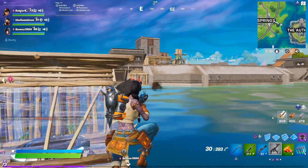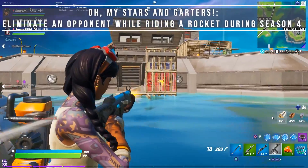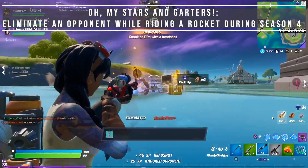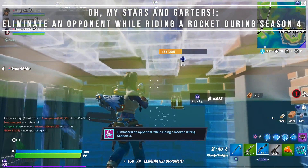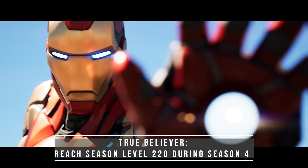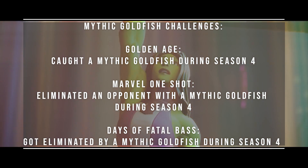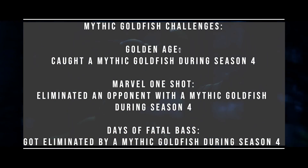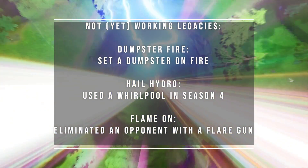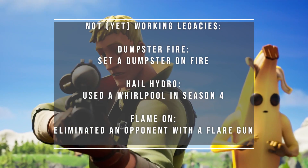So those were all the skin-related legacies. Now it's time for the ones I haven't completed yet because they are very hard or just not possible yet. Let's start with the Rocket Ride challenge — you have to kill someone while riding a rocket. Right now there are no RPGs in the game, so it's almost impossible to complete. The next one is True Believer — you have to reach level 220 to unlock it. Last season I made it to level 227, so I hope I will get there again this season. And now the hardest legacies this season: catch, eliminate someone with, or get eliminated by a mythical goldfish. This season it might be the Midas Flopper, but I've never seen one myself. And we've had the dumpster fire last season and it didn't work. Right now there are also no whirlpools and flare guns — maybe they will come back later in the season.